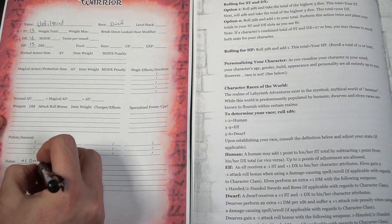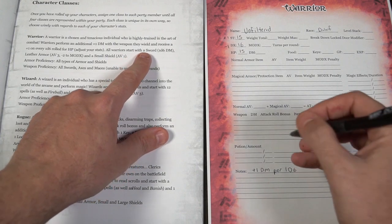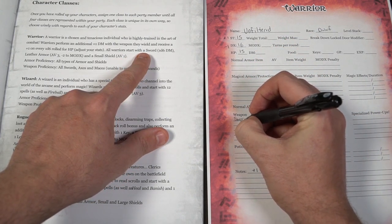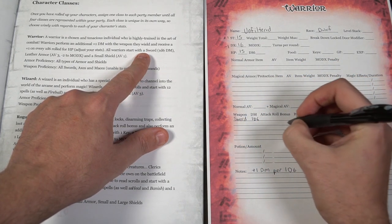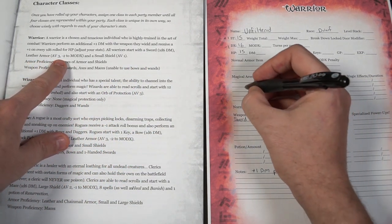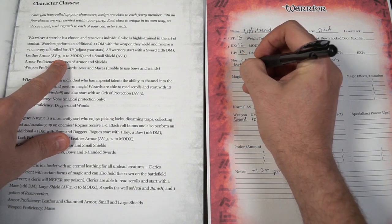Warriors, wizards, rogues, and clerics all function differently. A warrior is a tenacious individual highly trained in combat — warriors get an extra plus one damage with the weapon they wield and receive a plus one on every 1d6 of HP rolled, meaning the warrior starts off with more HP than most other characters. They also start with a weapon and armor, with certain armor and weapon proficiencies listed below.